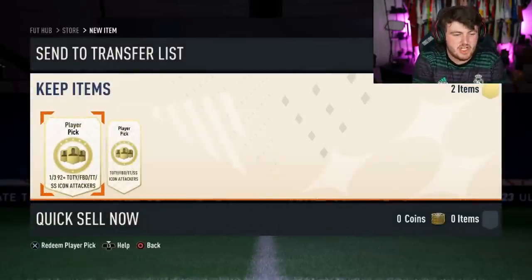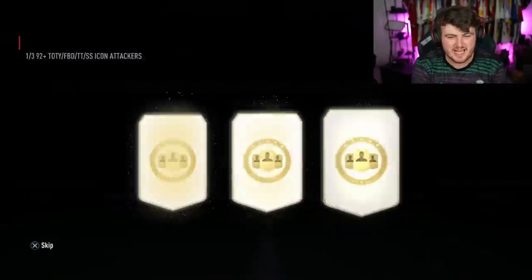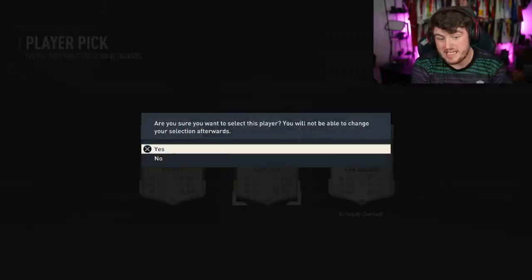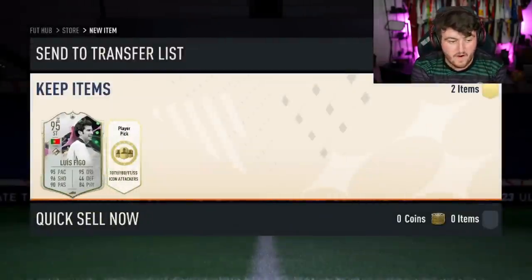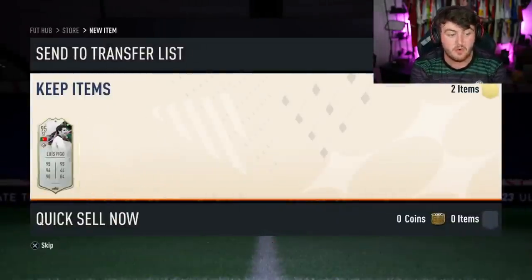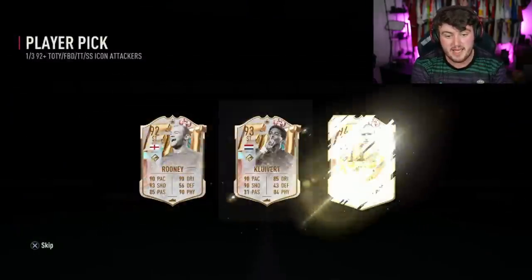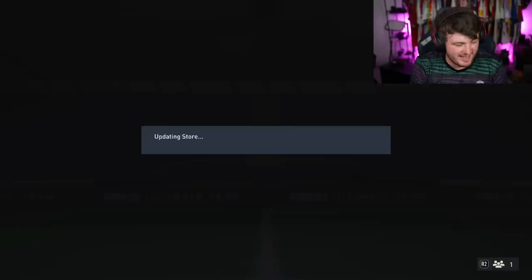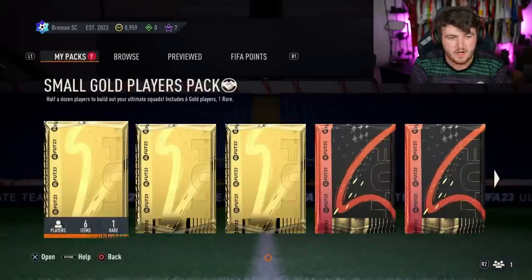We have Mike's two 92-plus icon player picks. Figo's class, to be fair — 95 Louis Figo is a very, very nice card. I don't think he's super expensive anymore, but he's still a really solid card. And the next one is a cheeky little Cantona. Mike is an MUFC fan as well, so Cantona's class — we'll take that. He's running a United past-and-present kind of setup at the moment.